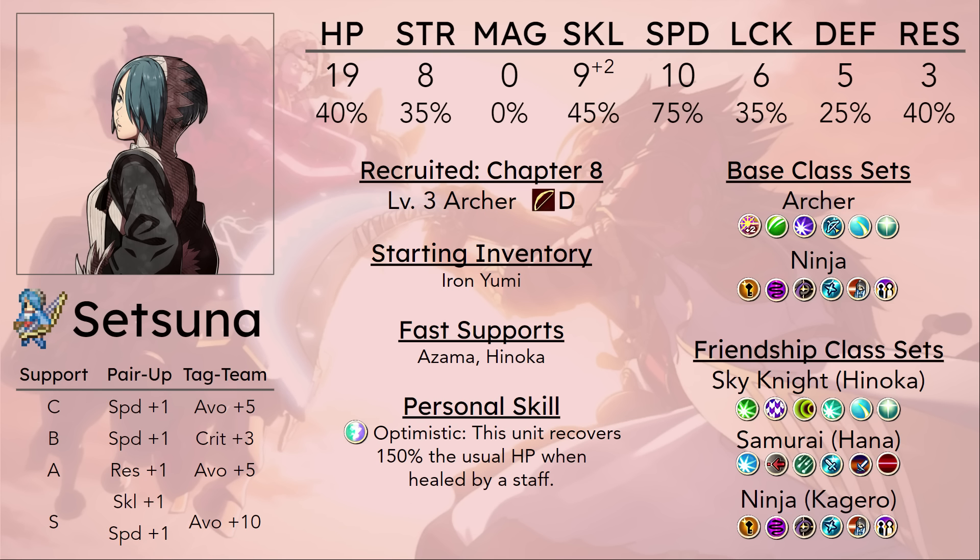Oftentimes Setsuna and Azama will go off and do whatever they want while Hinoka tries to go talk to Corrin, and that can cause pretty annoying unit formations by the time you can actually recruit her. It is possible to recruit Hinoka's group on Turn 1 if you have Corrin pair up with Tsubaki and have Azura pair up with any unit that can move freely on deserts, but you're kind of going out of your way to do that.